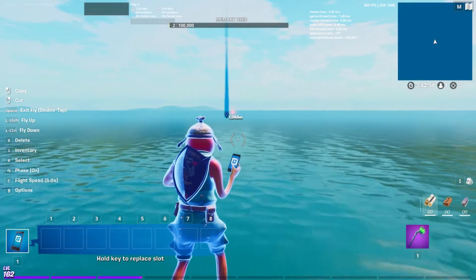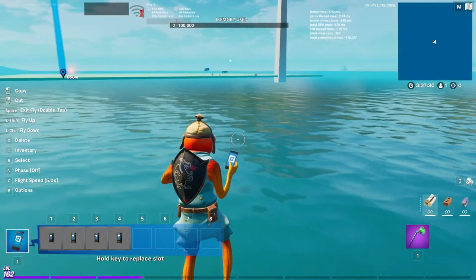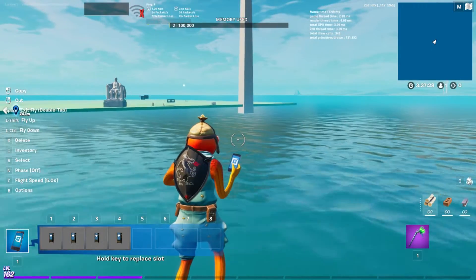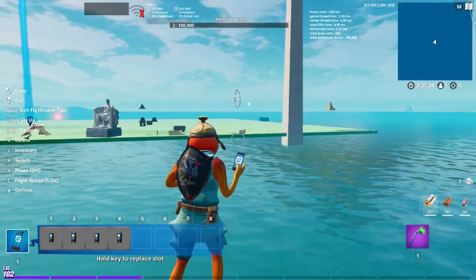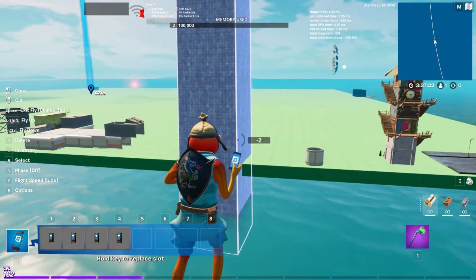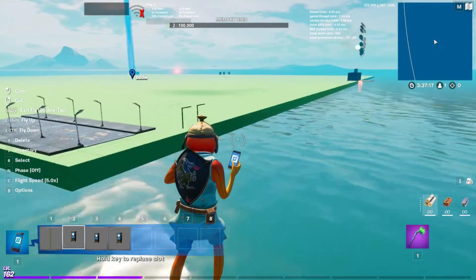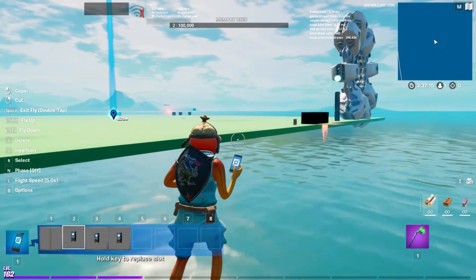To get to the island the fastest, I recommend you have your flight speed on max. Now once you reach the island, as you guys can see, you have all the unreleased items and props. You could always just copy them into your inventory. Just make sure not to go past a barrier or else you'll just go into the island without your phone.